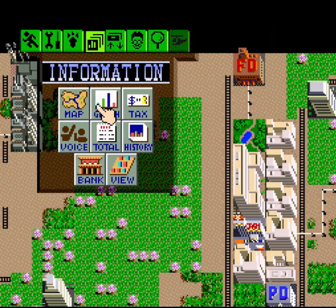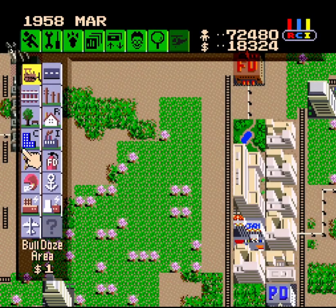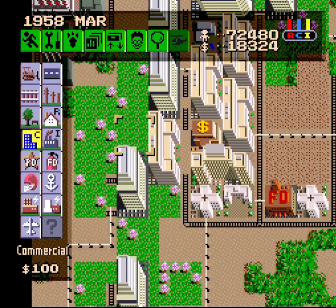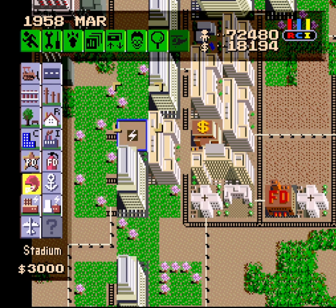Let's see how our zone distribution is looking at this point. I want to build five Residential, three Industrial, and three Commercial Zones. Over here, I want to get started on the Sea Top, but I only want to build the lower part first, because I want to take advantage of the park tiles in the neighboring 4x4 region, since the home 4x4 region is completely packed.